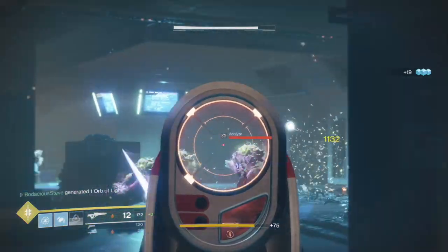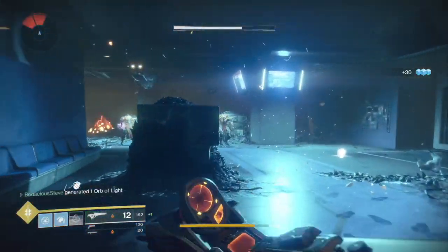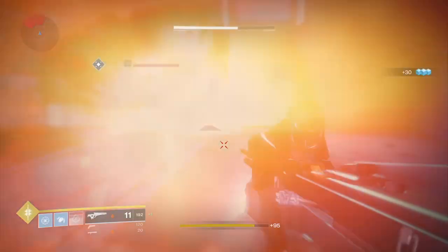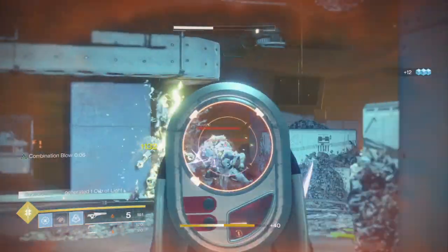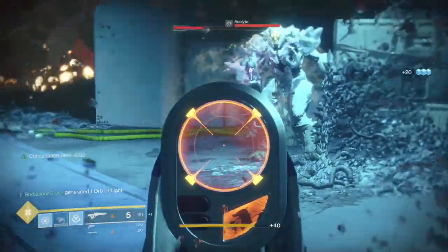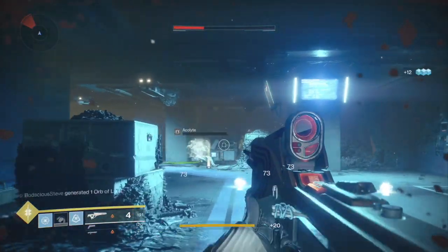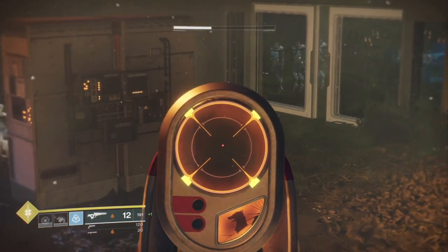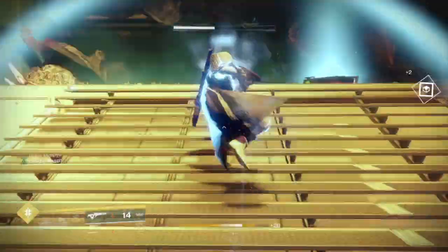Pro tip number two: if you're a Hunter, be sure to put on the dodge where you'll reload ammo, because if you are low on ammo and you don't want to worry about missing a precision hit, you can dodge and you won't lose your charged shots. If you use my method, you will be done with the Perfect Fifth kills in no more than 30 minutes.